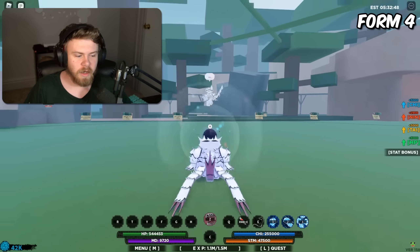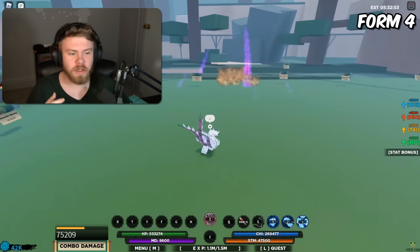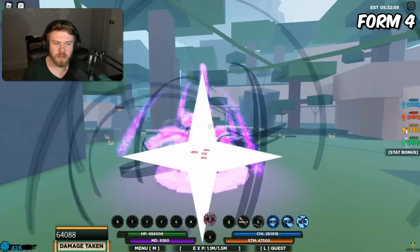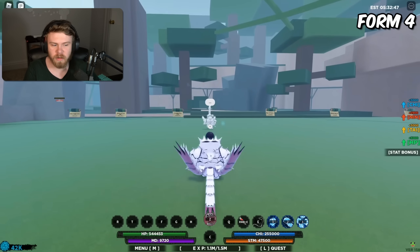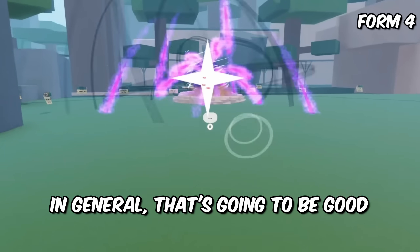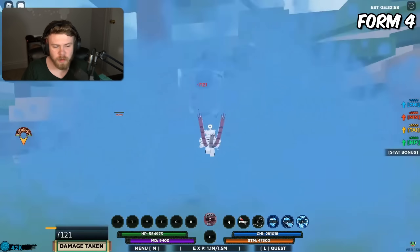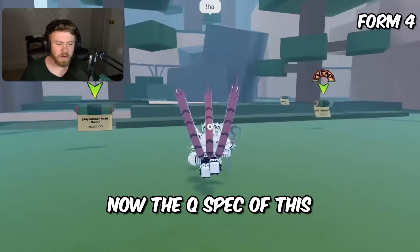The E spec is a counter move - when you trigger it and an opponent hits you, it hits them back for around 75,000 damage with stats. It doesn't do a massive amount of damage but having a counter attached to a mode is already really good. Since it's a throwable spec it won't conflict with other moves. Having another iframe and counter in your kit makes it significantly better overall.